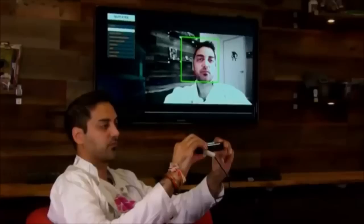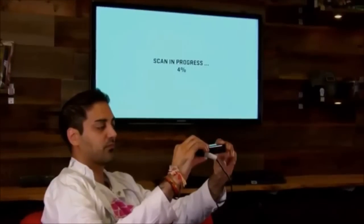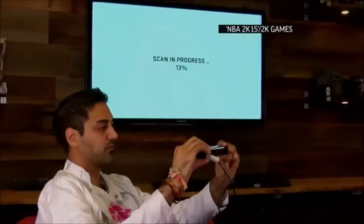Basically you start off by holding the camera. We take in front of your face, we take a series of pictures. We then construct that into a 3D model and apply a texture of your face onto that 3D model. It literally takes three minutes or so from the time you scan yourself to the time it's complete and ready to use in-game.